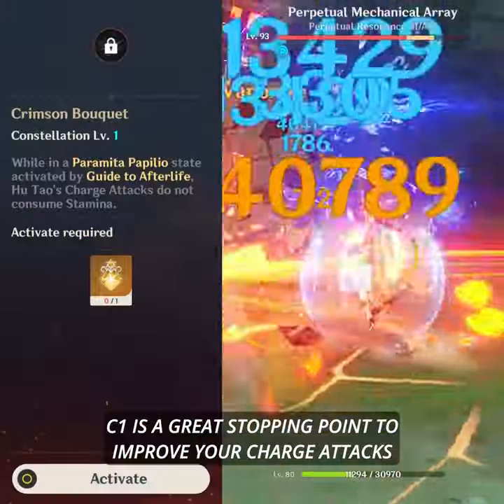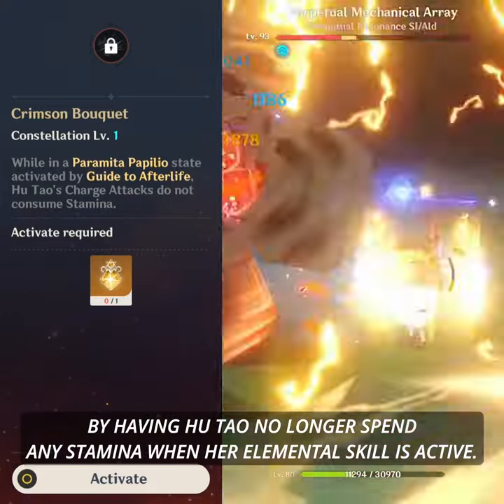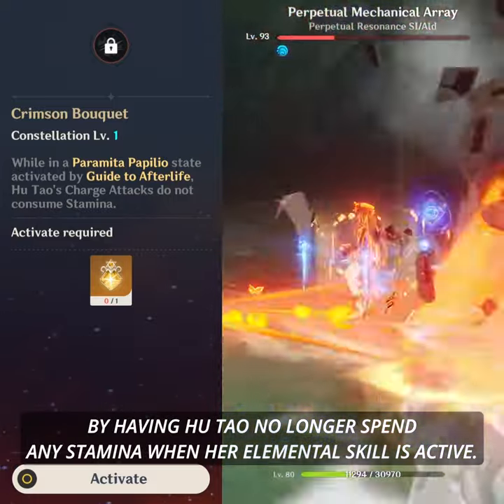When it comes to constellations, C1 is a great stopping point to improve your charged attack by having Hu Tao no longer spend any stamina when her Elemental Skill is active.